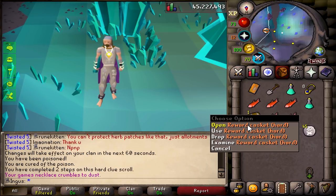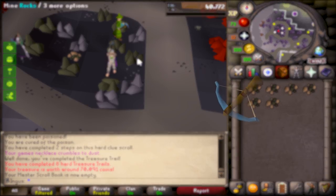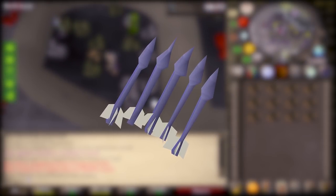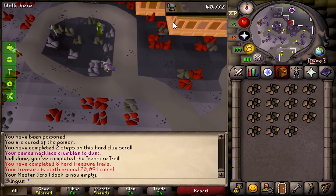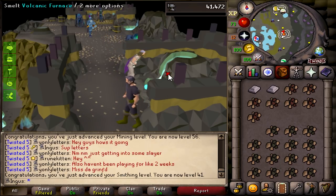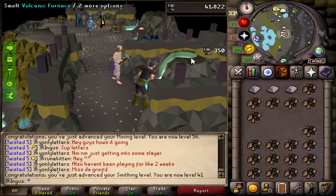We got another casket, a book of scrolls, some nature runes — I'm happy with that. Of course, I obtained the rune crossbow, but the other big part of this equation is the bolts. For the bolts I'm gonna need a ton of coal, because I'm not using steel bolts — there's no way in hell I'm using those. So we're going for mithril. So I ended up mining like 400 plus pieces of coal, but I forgot we don't even have the level to make mithril bars.